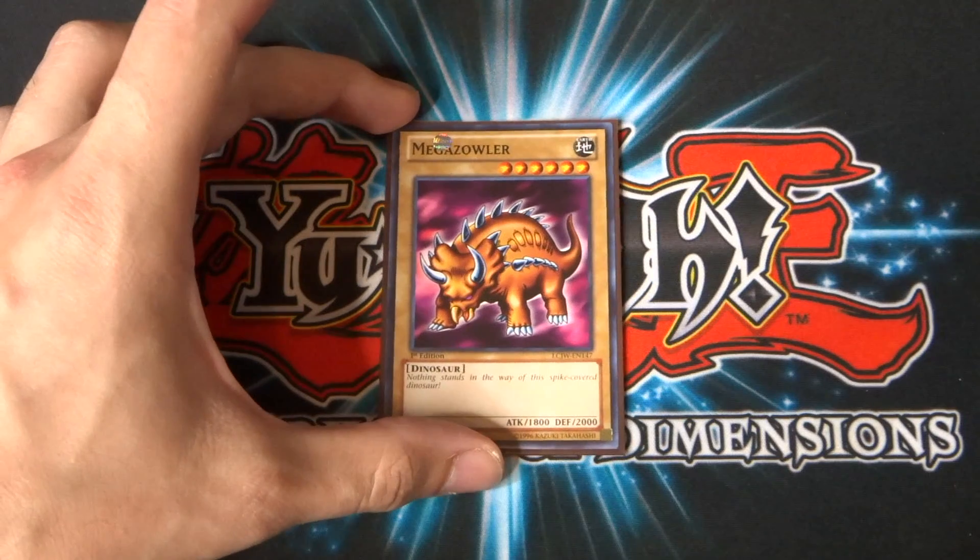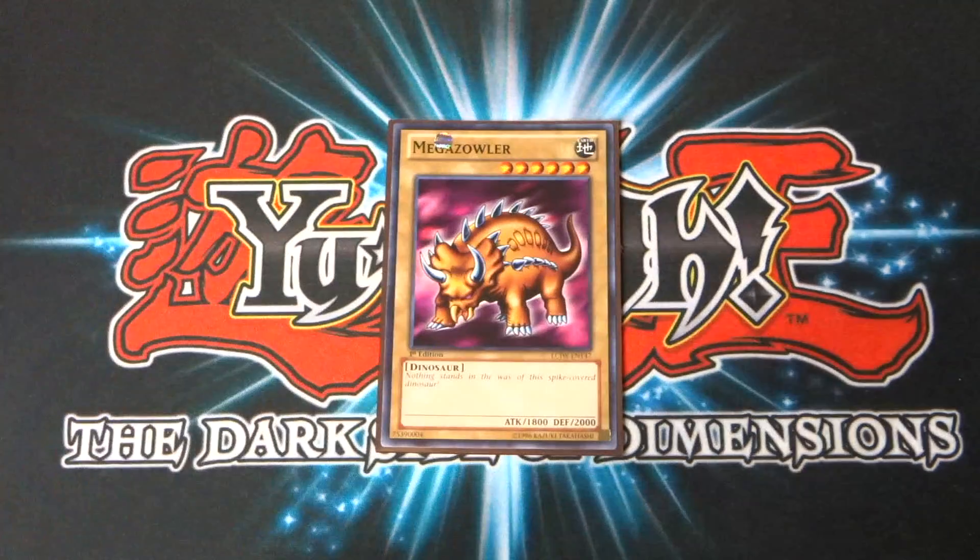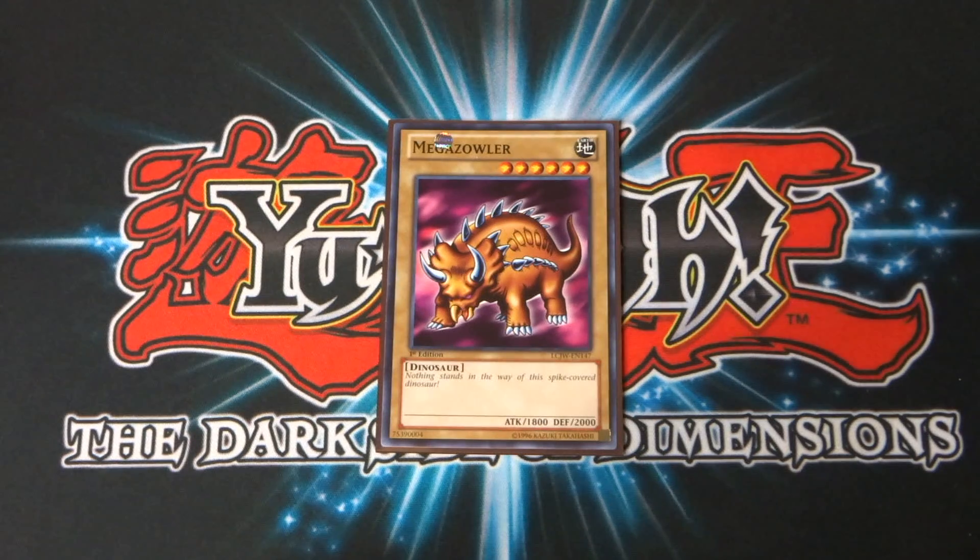Next up, I run a copy of Mega Zaula. It's a six-star monster with 1,800 attack and 2,000 defense. Obviously not as good as the Red-Eyes Black Dragon, but this guy only requires one tribute. So whether you're setting it for an easy defense or you do need that 1,800 attack to get over something, then this guy is your man.